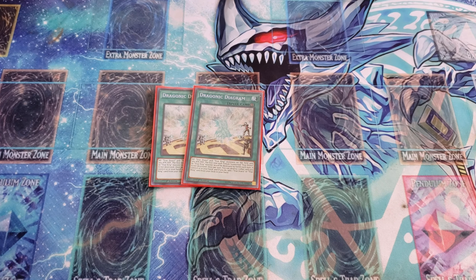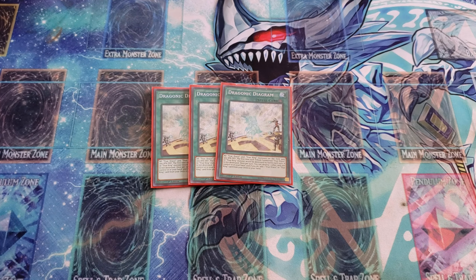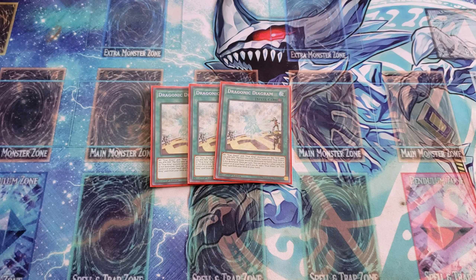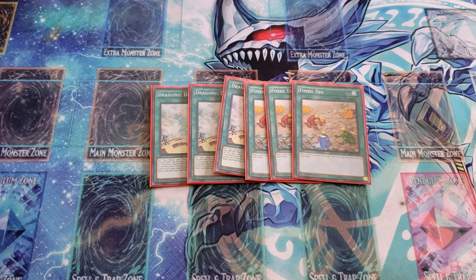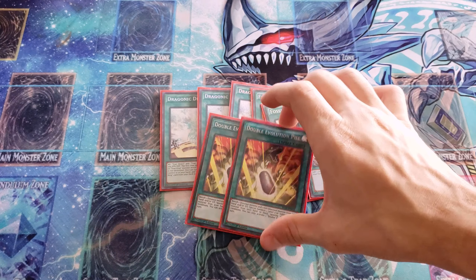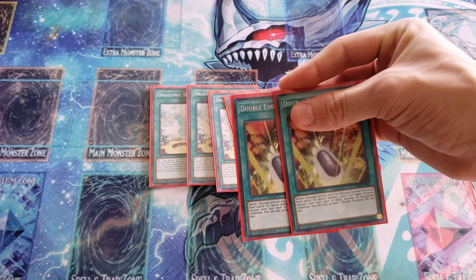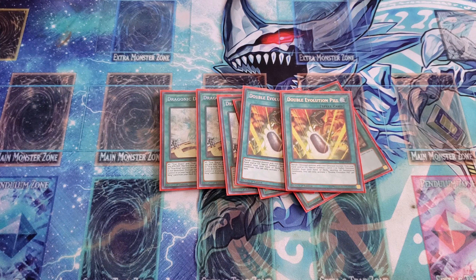For spells, we have three copies of Dragonic Diagram. All your True King monsters gain 300 attack and defense for each one. Once per turn, you can destroy one card you control, in your hand, and if you do, add one True Draco or True King card directly from your deck to your hand — it's the searcher for True Kings. Then there's Fossil Dig — a staple in any dino deck. You add one level six or lower dino-type monster from your deck to your hand, and it's your enabler for special summoning Overtex Coatls or Ultimate Conductor Tyranno. Then there's Double Evolution Pill: banish at least one dino monster and one non-dino monster, and you can special summon Ultimate Conductor Tyranno or Overtex Coatls, ignoring their summoning conditions.